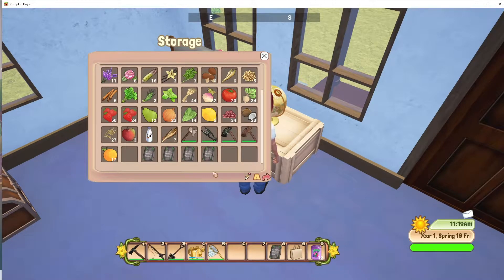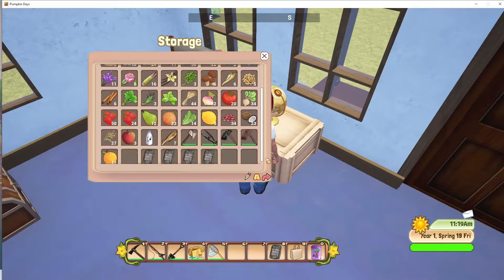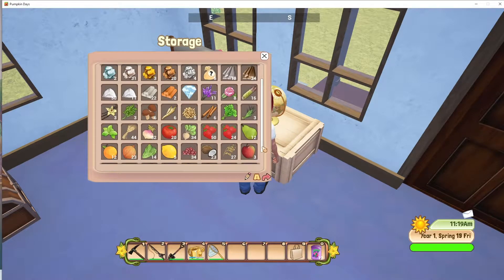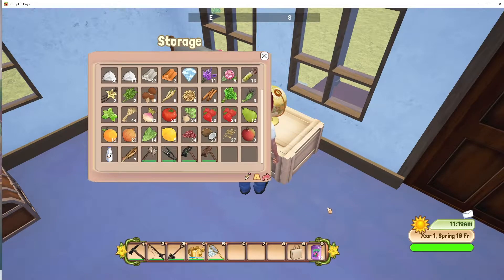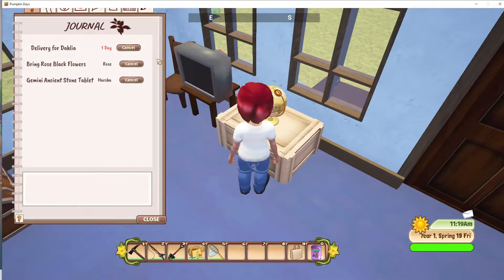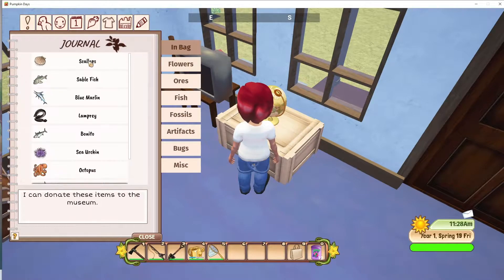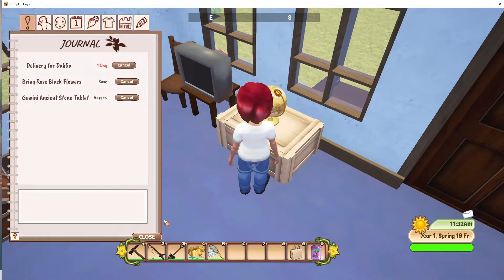We got Jim and I — we need Cancer before we can move forward with that. We can give this one to Harsha but we really need to go ahead and get Cancer. It's been a few days since I played so I'm not really sure — other than getting the tablets — what I was up to. We've got crops waiting to be harvested, and this bag is for Dahlia.